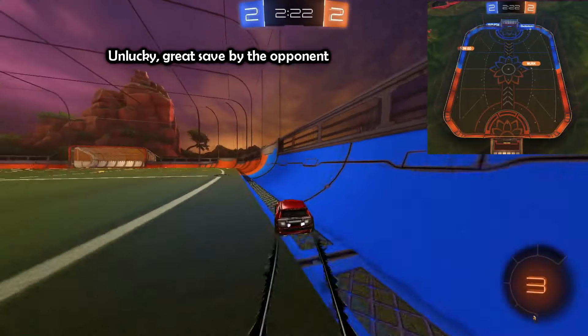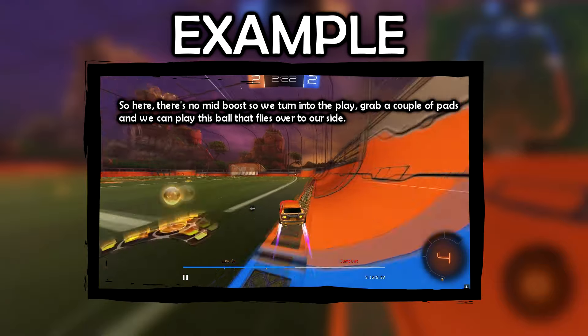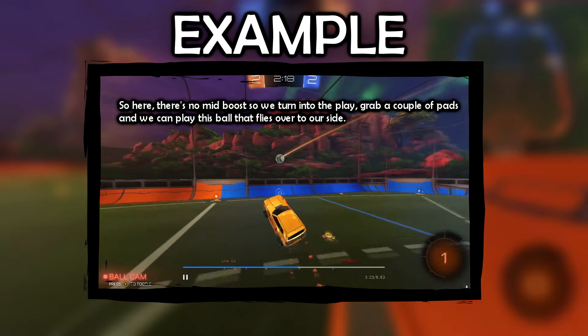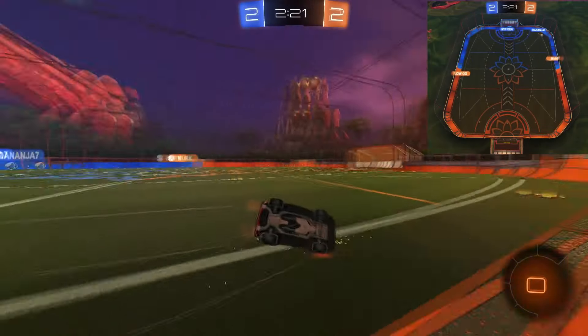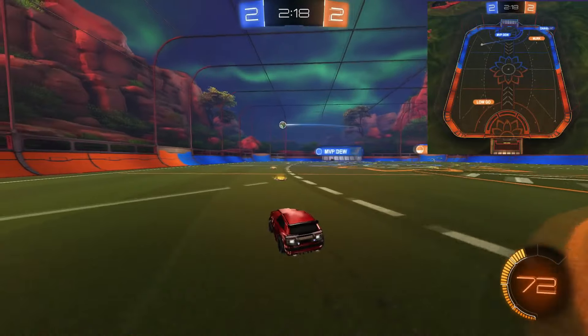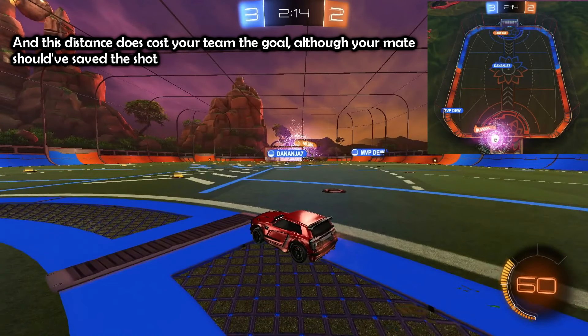Unlucky, great save by the opponent. Don't do this — if you go past mid and your mate is still attacking, just rotate through mid pads and support. If you go back for corner boost, you risk creating a big distance between you and the play, so if your mate loses the ball you're back on your own in a potential 1v1 or 2v1. So here there's no mid boost, so we turn into the play, grab a couple of pads, and play the ball that flies over to our side. And this distance does cost your team the goal, although your mate should have saved the shot.